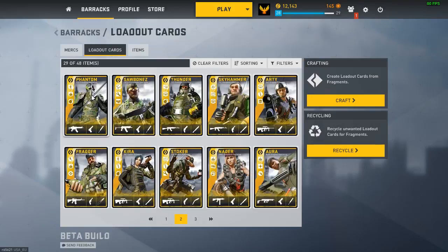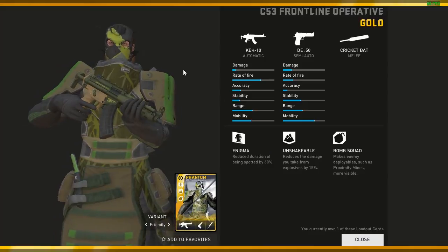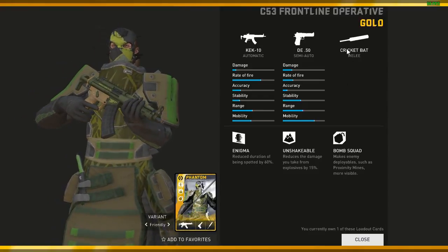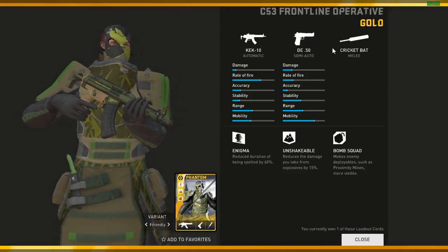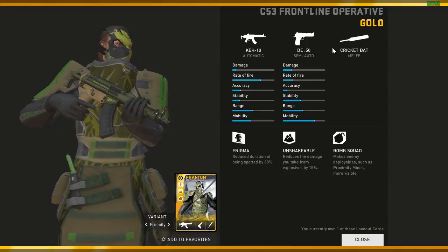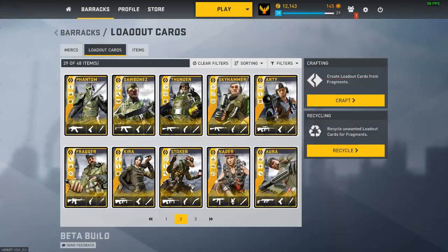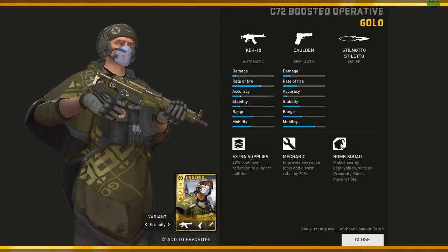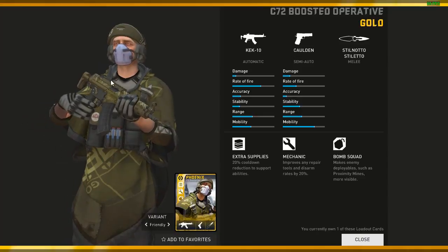Coming to Phantom — the KEK10 and the Deagle with Bomb Squad. That's why I have this loadout in my inventory — it's pretty much a really good one. It doesn't have a Katana but the cricket bat has the second highest range compared to other melee weapons, only after the Katana. Coming to the first page — most exciting one. I have the Phoenix with the KEK10 again, again Bomb Squad. I prefer Bomb Squad a lot — it's my favorite perk. Mechanic and the C72, those are the main things for this loadout.